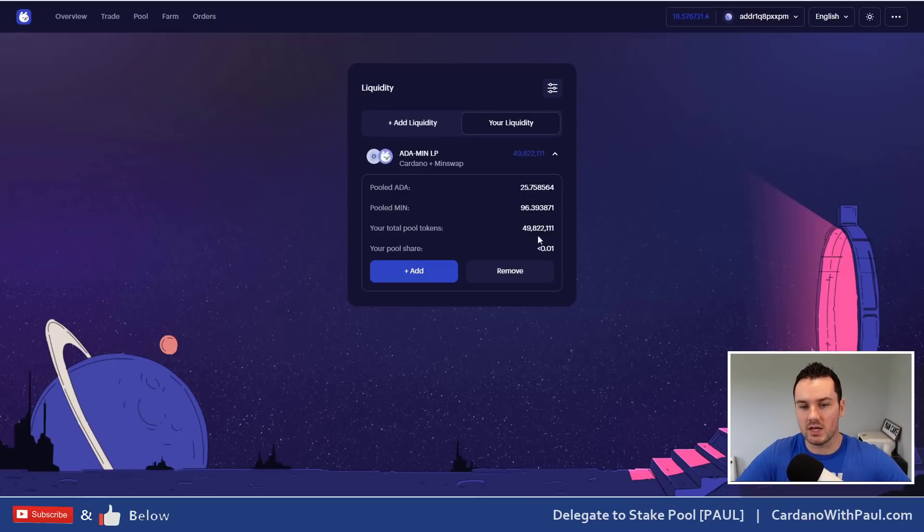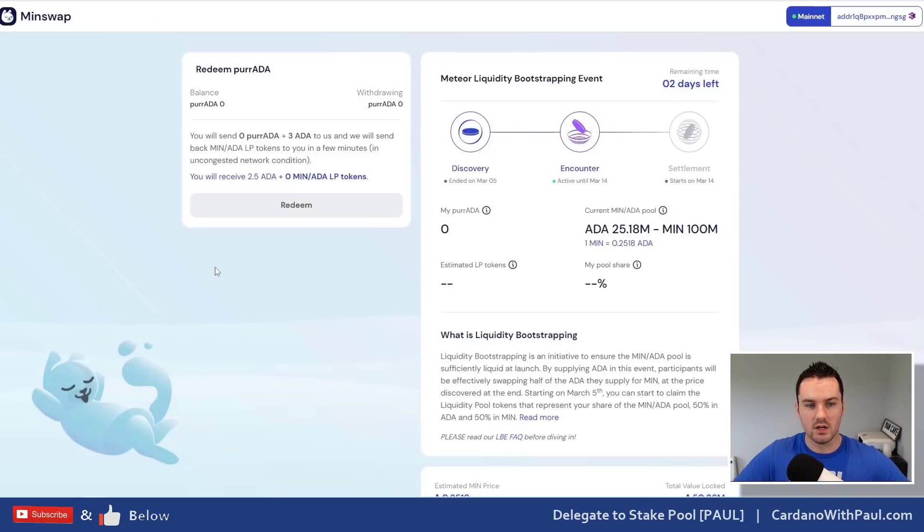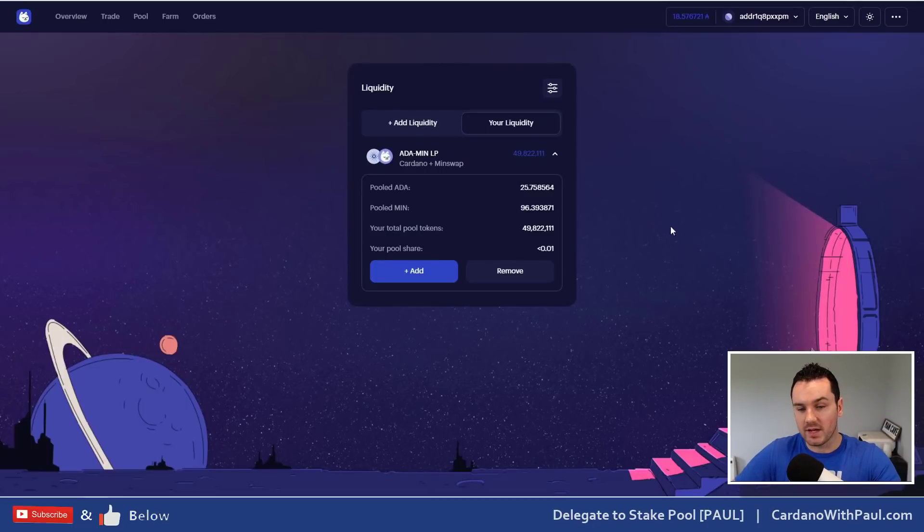If you were involved in the LBE and haven't swapped your per ADA yet for LP tokens, you need to do that within the next two days, because if you don't the per ADA will be useless at that stage. When you come in with your wallet connected, it will pick up the balance you have. All you have to do is click Redeem — it will send the per ADA and 3 ADA off to MinSwap, and they send you back 2.5 ADA and the LP tokens.